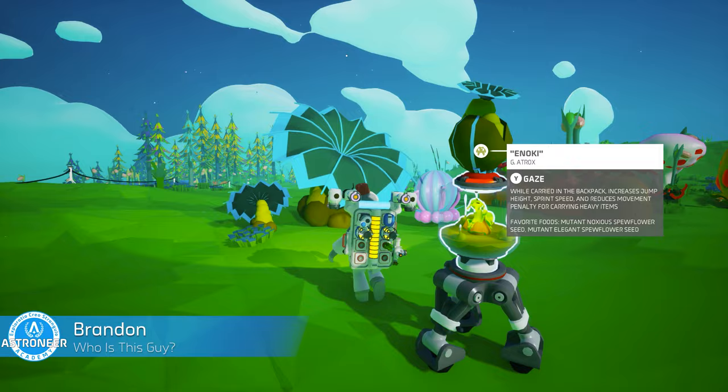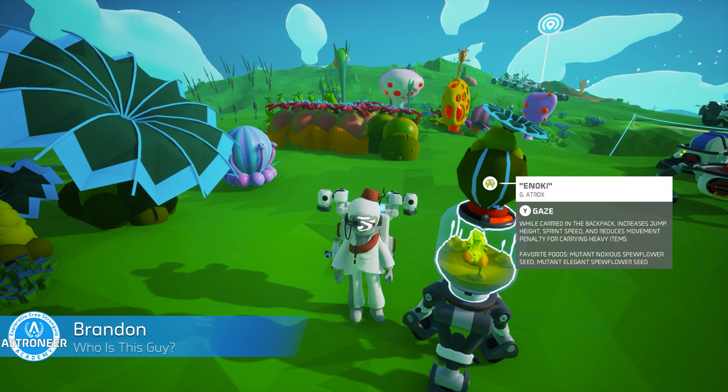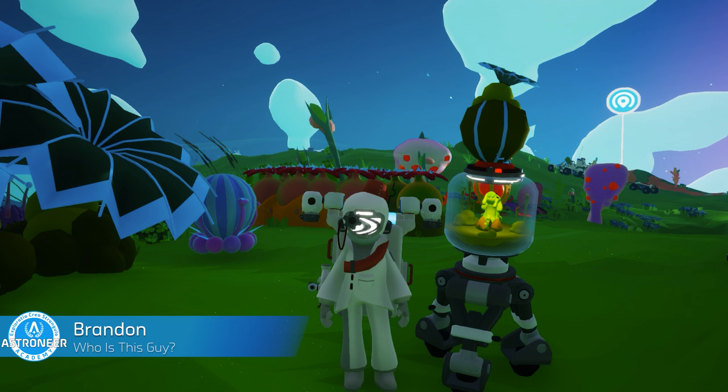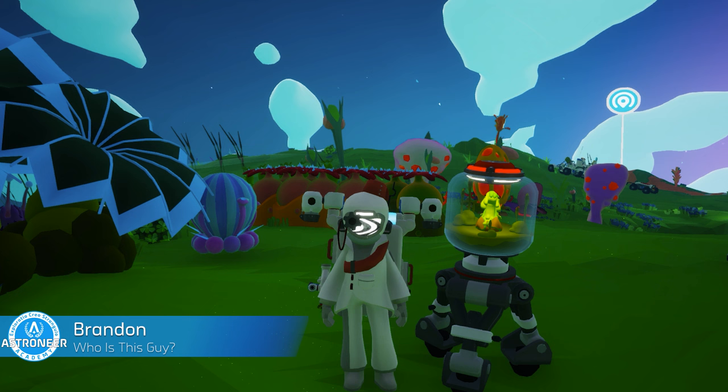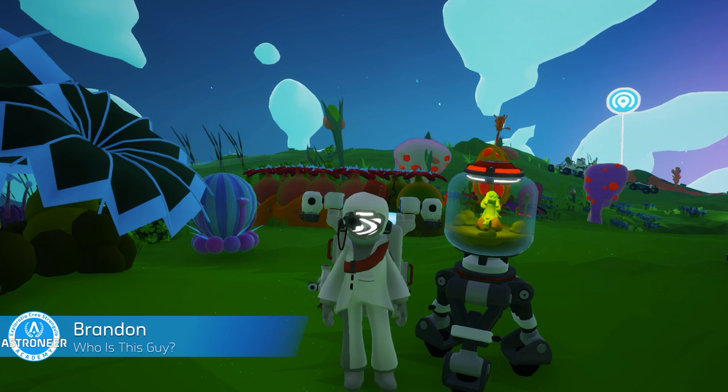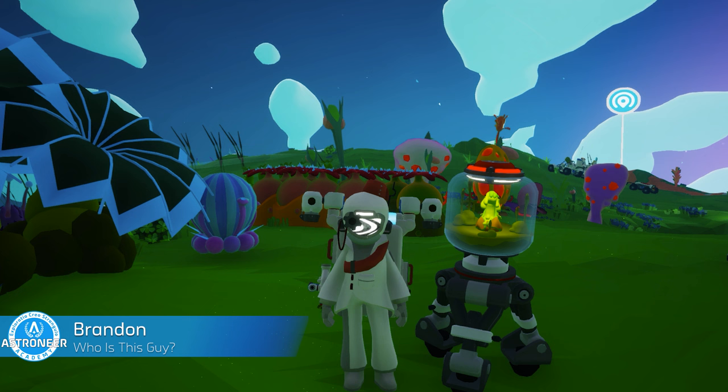No Astroneer Academy is complete without a pro tip. There is one final note for the care and feeding of your snails: when you feed them, you can place another seed on top of their terrarium for later consumption. When the snail is hungry again, they will automatically consume that stored seed and the benefits the snail provides will continue uninterrupted.